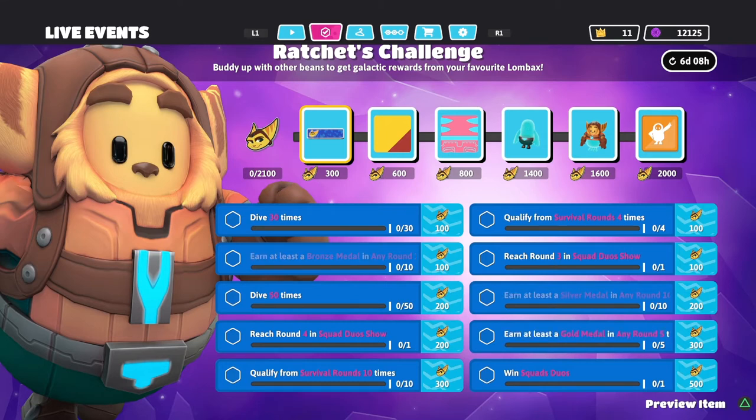It says buddy up with other beans to get the galactic rewards from your favorite Lombax. We have six days and eight hours as I'm making this video to collect everything. Starting from the top, you gotta dive 30 times — you could do this in one match, just walk around and dive 30 times.